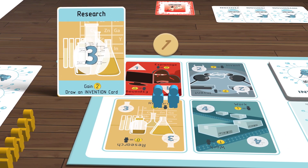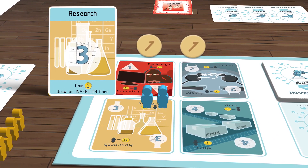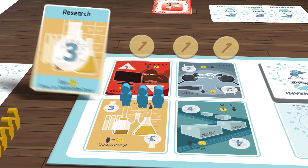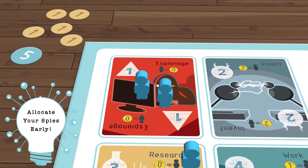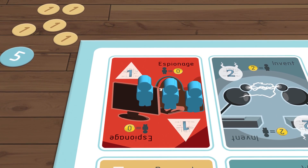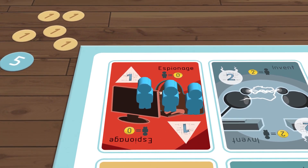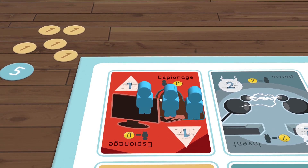If you have two spies out in a chosen zone, then you would collect two dollars; for three spies, three dollars, and so on. Allocate your spies to espionage early in the game, because once the other players' spies have been assigned, there will be no need for them to play the espionage action in future turns, so you won't be collecting from spies in that zone.